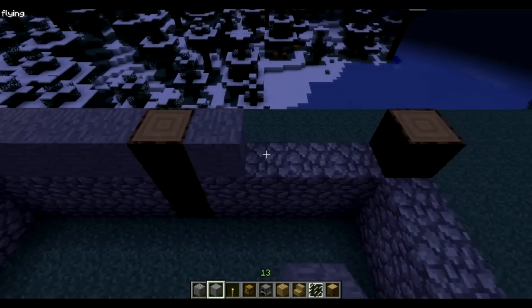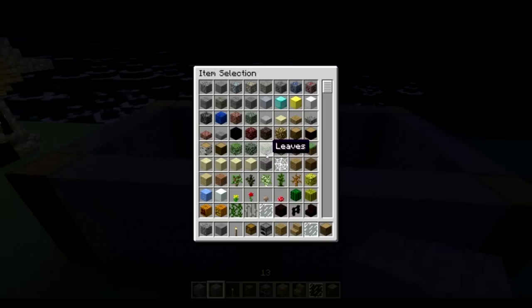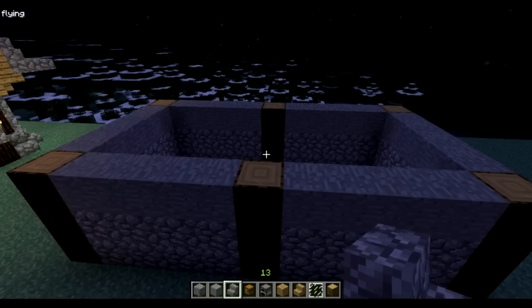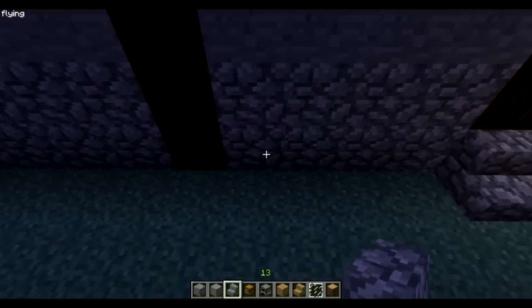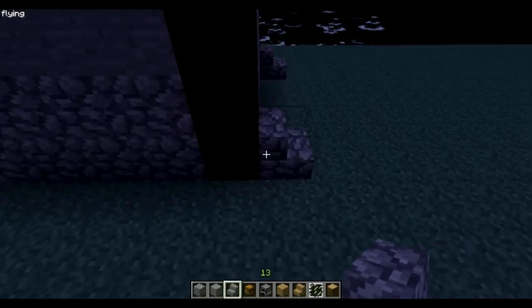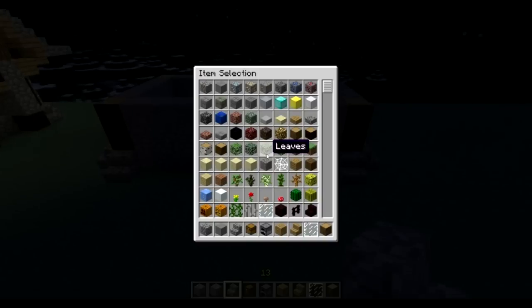Grab our stone and fill that up just like that. Then we'll get our stone stairs and make this little foot piece here for our door.